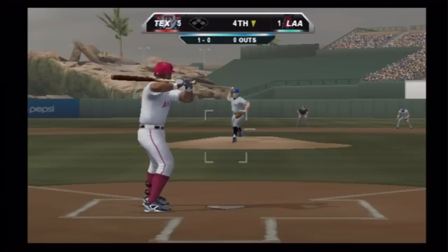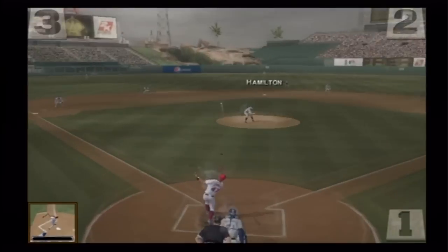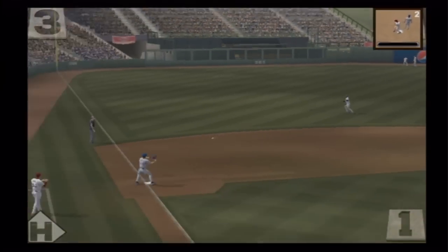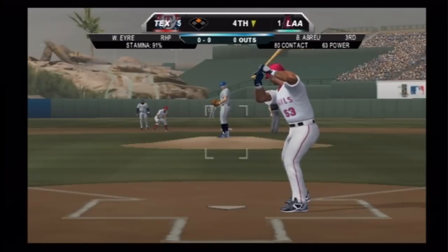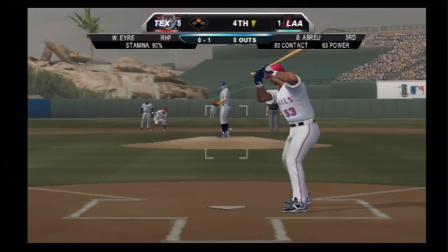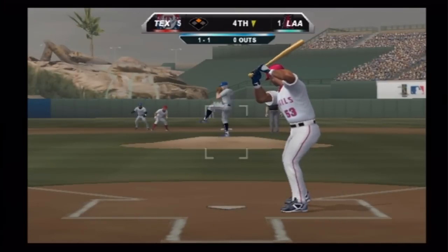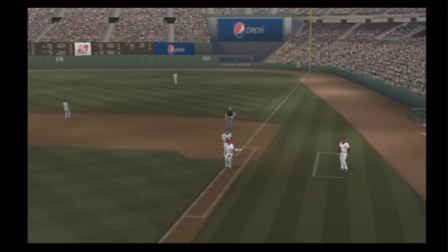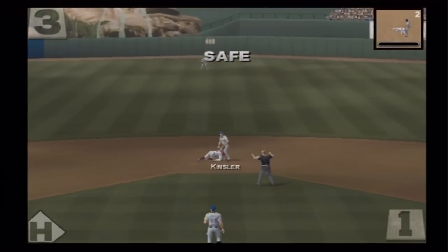One-oh on the way — slider just misses the black, falls behind two and oh. The two-oh pitch — a swing, lined to left center, this one rolls through to the wall. With nobody out he's aboard at second after that double. Right field — number 53, no outs, runner on second. Swinging and a miss, falls behind one and one. Now the one-one — ground ball to short. Young and he throws on to first for the out.